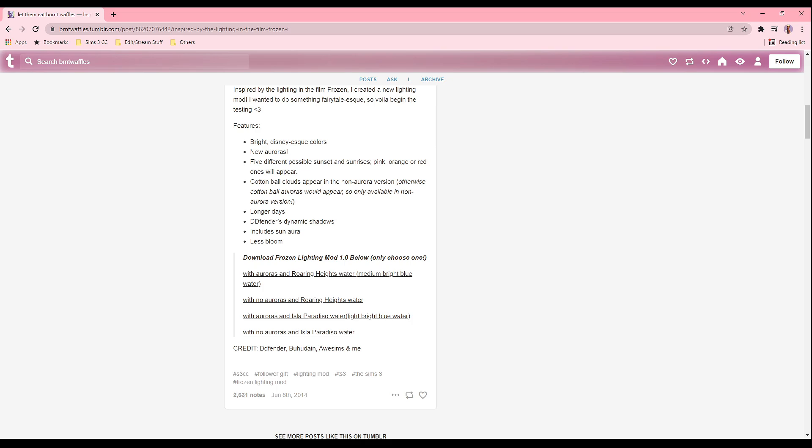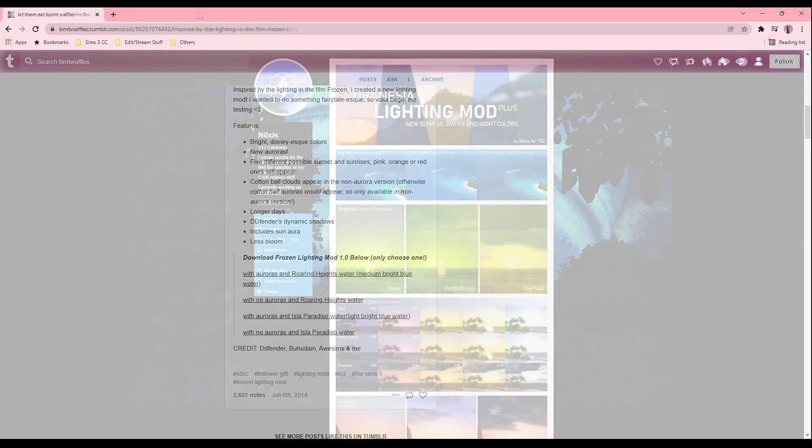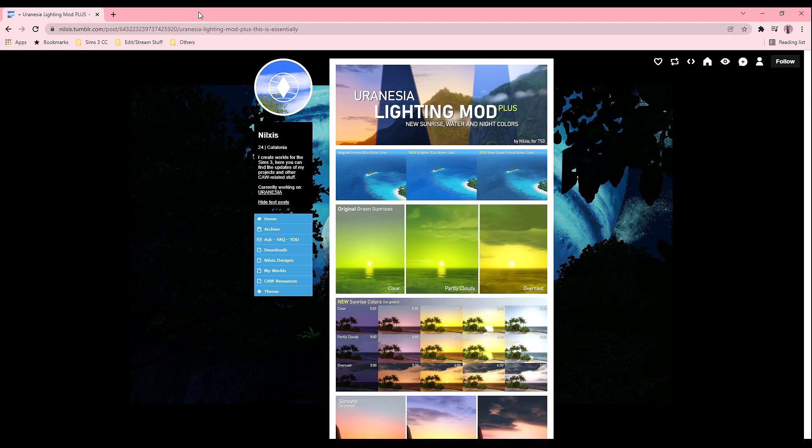Now what you're going to do is read these options and choose one to download. I am currently using With Aurora and Isla Paradiso water because I love looking at the aurora at night and Islands Paradise came with light bright blue water that looks beautiful. I really want to show you guys two more lightning mods that I used to use before I found Frozen Inspired, and I also recommend checking out these other lightning mods if the one I'm currently using isn't aesthetically appealing to you.